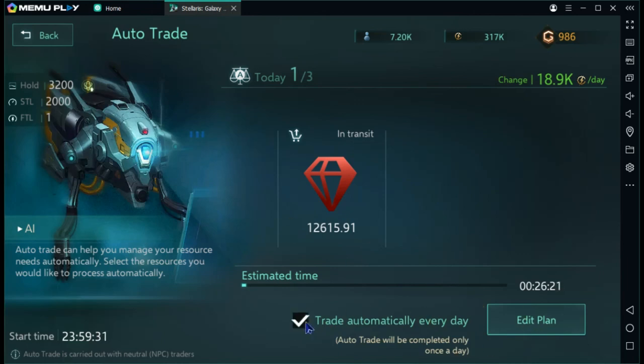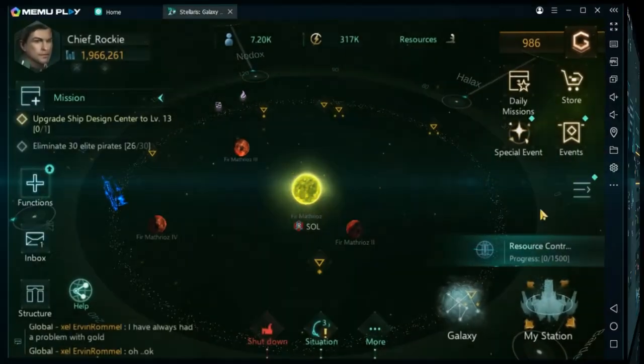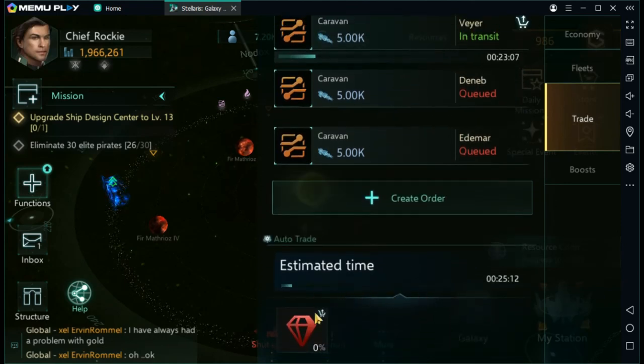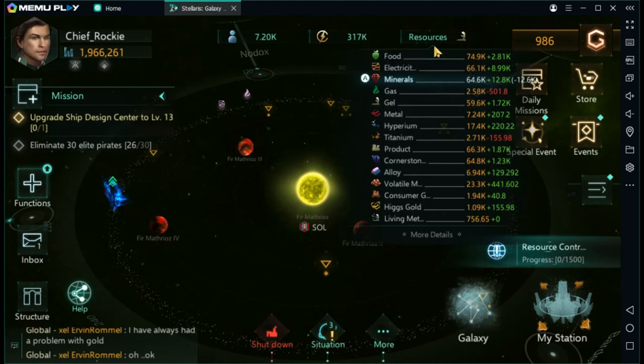You get a limited number of slots for auto trading — I currently have three, and at Nexus level 16 I'll unlock a fourth. Once you set an order you can't readjust it for 24 hours. You can always check your trade tab to see everything in transit, queued for sale, and your active auto trades. The auto trade also shows up in your resources area, telling you exactly what threshold it will maintain.